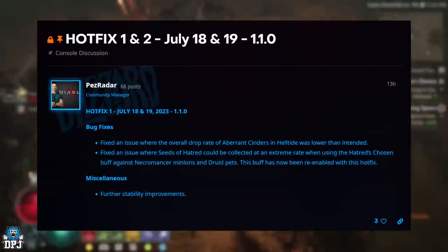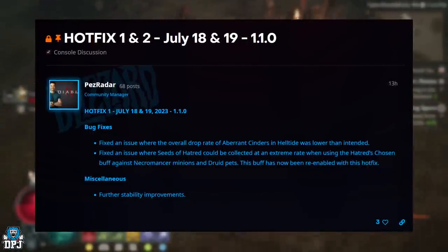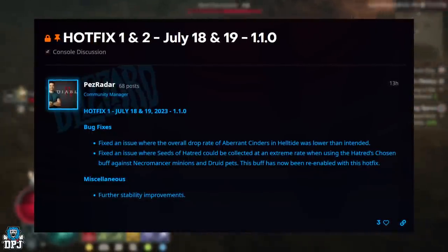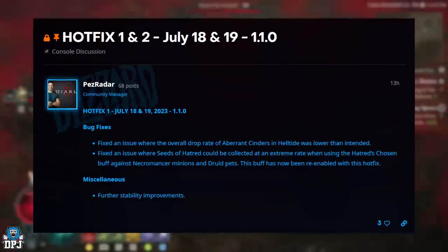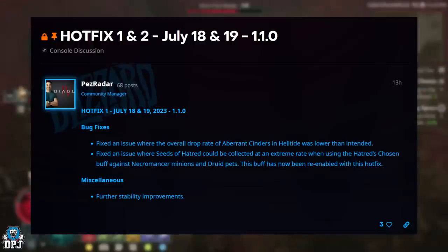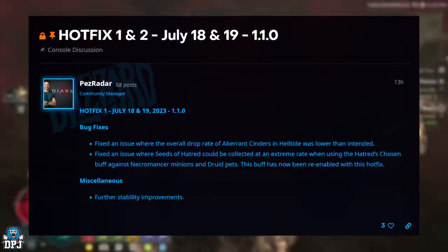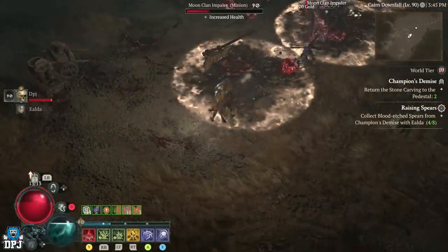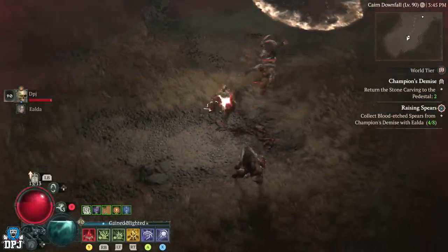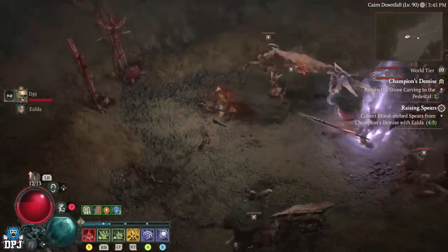They also fixed an issue where seeds of hatred could be collected at an extreme rate when using the Hatred's Chosen buff against Necromancer minions and Druid pets. This buff has now been re-enabled with this hotfix. There's also a miscellaneous stability improvement. That is the first hotfix since the 1.1.0 patch, and no, it hasn't reverted any of the changes that were made to the game.